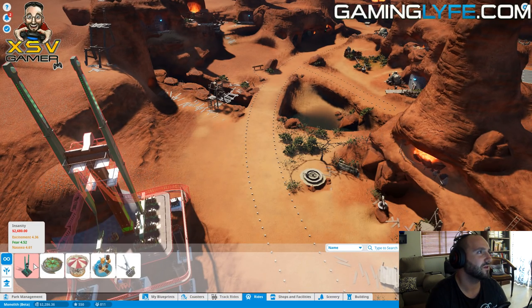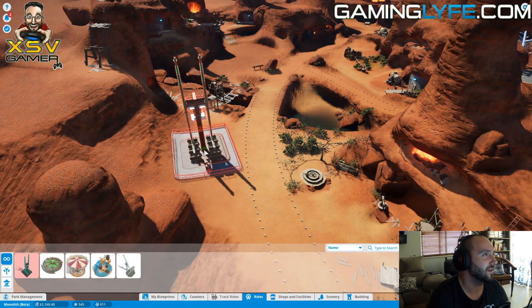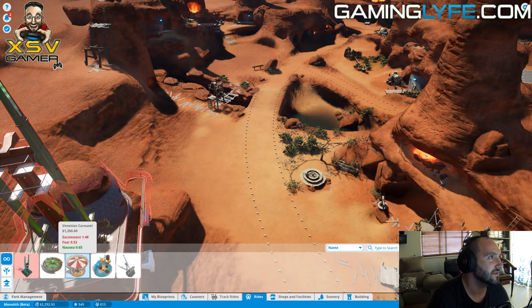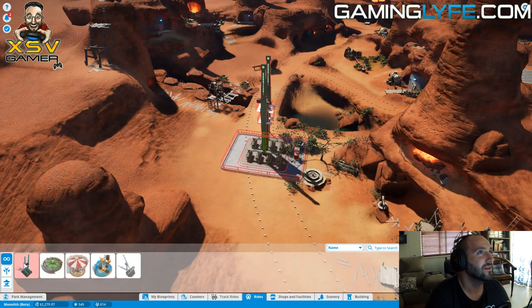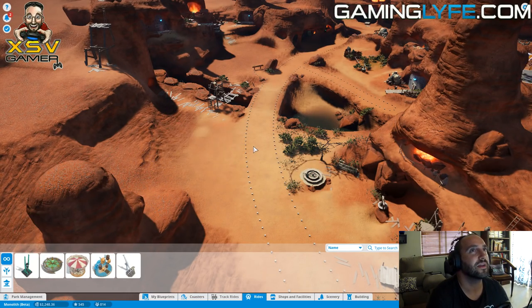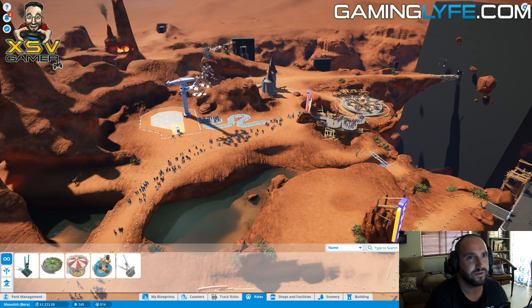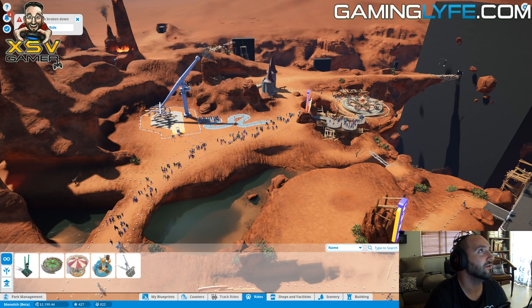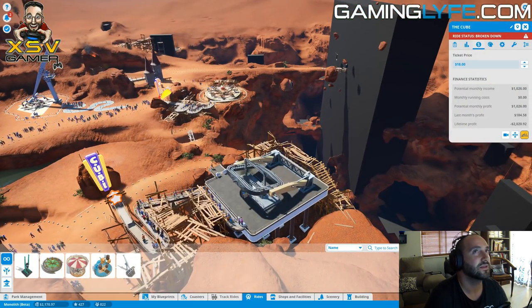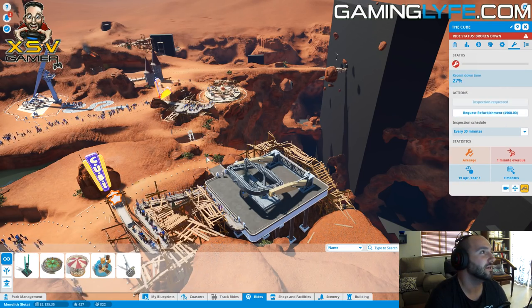Insufficient funds! I thought this one was $2,600 - we're about $300 short. It doesn't seem like there's anything else I haven't got already. We've got Psychola, a carousel - that one seems to be the most popular at the moment. We need to make more income. We can speed the game up too by pressing over here. Let's speed it up and get some money coming in. The Cube has broken down - we need to send a mechanic straight away! Request inspection immediately.